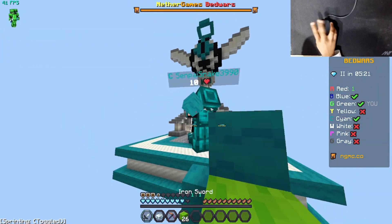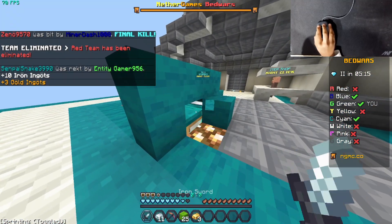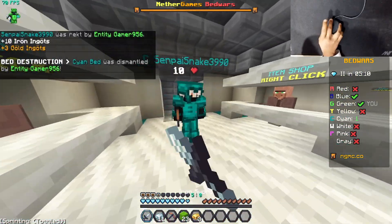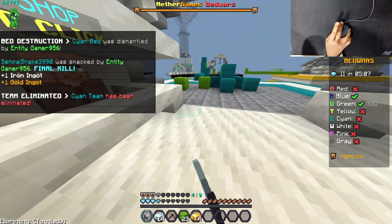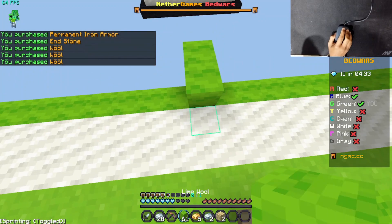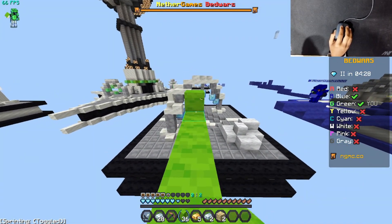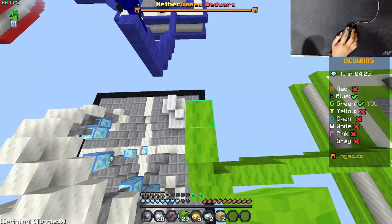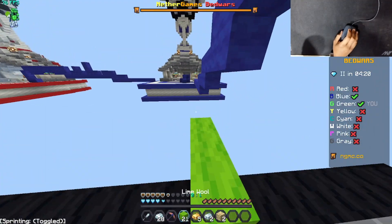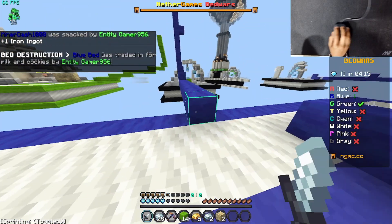My base is dying! Something is dying. I'm in a bad position, if I don't kill this guy right now - the blue guy is gonna get my bed! He has a knockback stick. I can't even double click properly with this one.